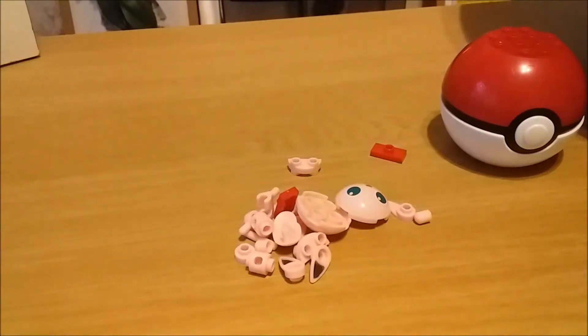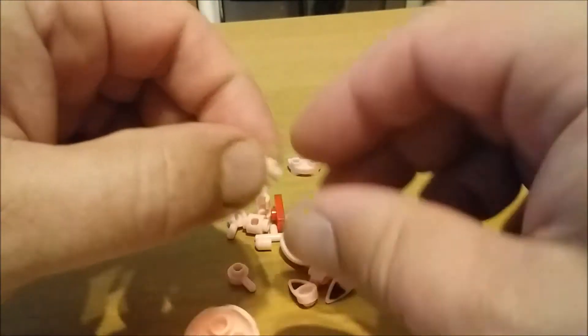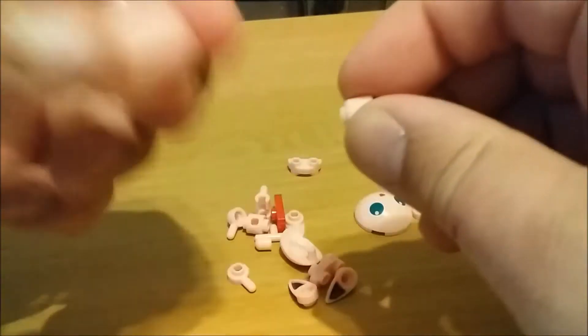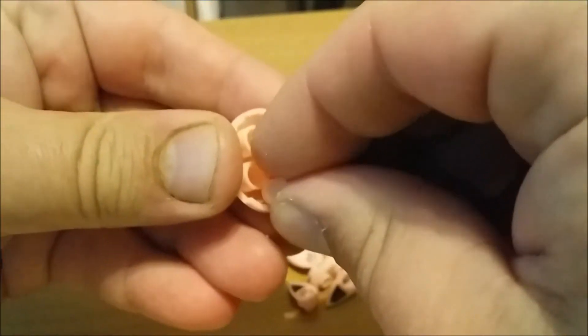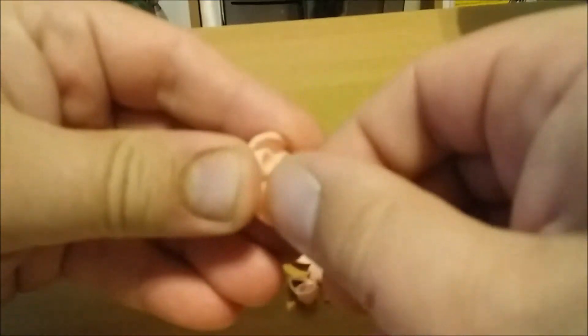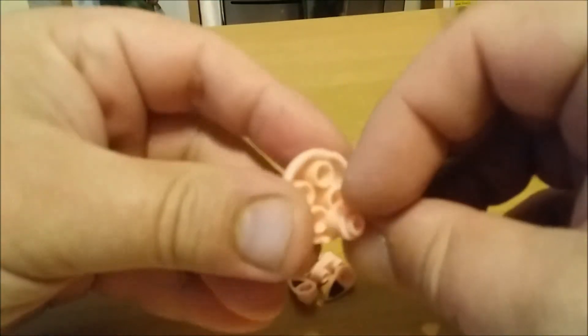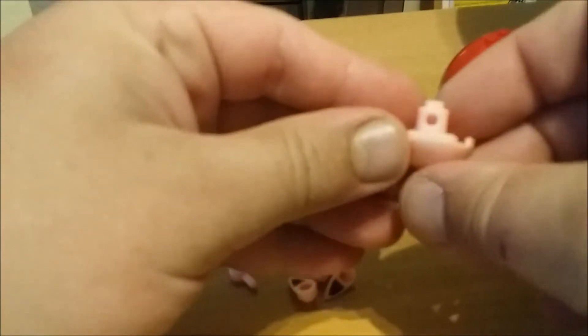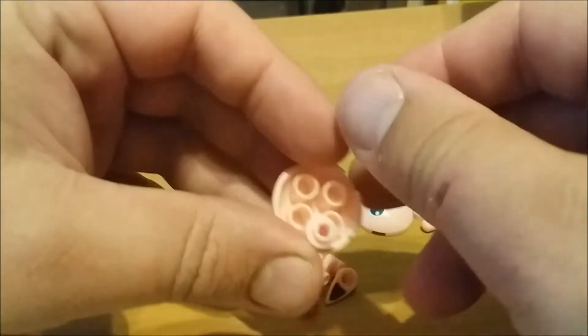So just looking at the instructions, this is going to be a little bit different. The first thing I'm going to have to work my way around is starting with the back of Jigglypuff's head, and wedge this block. It looks like a normal Lego block but it's only actually got a hole on one side, which is a bit unique. I really have to make sure I don't lose any of these pieces.